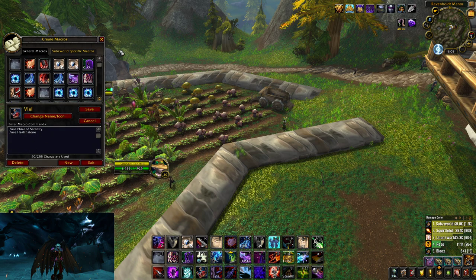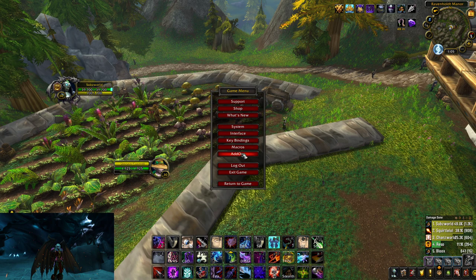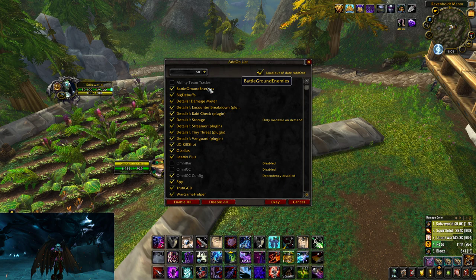Those are my macros. Now I'm gonna look at some add-ons. Battleground Enemies — that's when you see those ten enemy frames that keep track of people's stuns, health, flag, and all that. Big Debuffs is when it shows, like, if a guy is in defensive stance, instead of showing the warrior icon it shows the defensive stance icon.